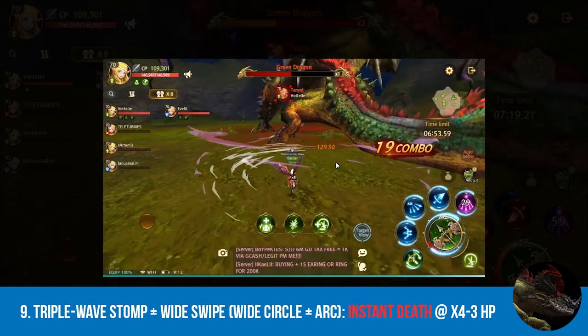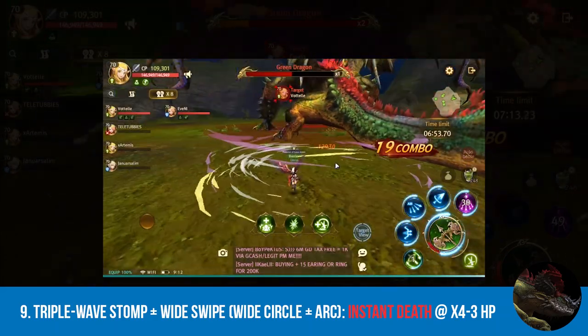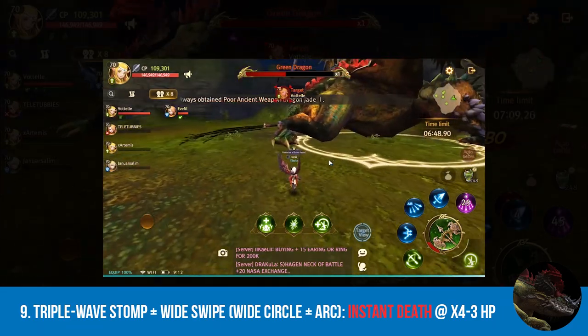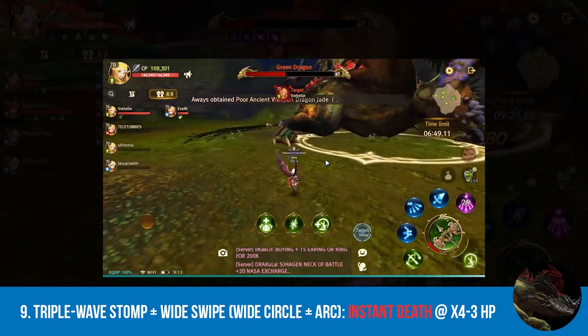Last but not least is the triple wave stomp plus wide swipe. As soon as the green dragon drops a triple wave, expect a follow-up wide swipe. It's similar to number one. This can take away a huge chunk of your HP, so if you're not careful, you might end up dying.